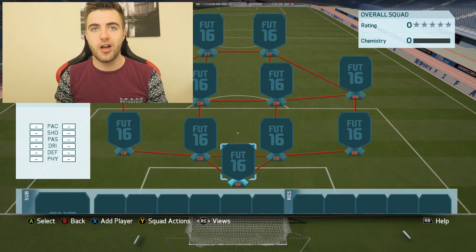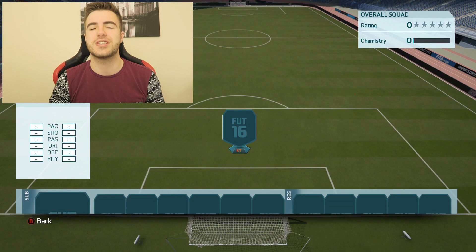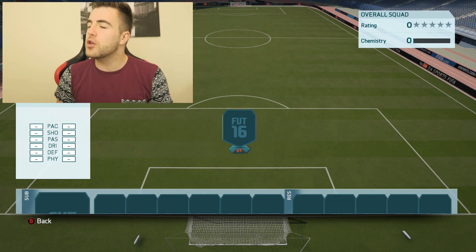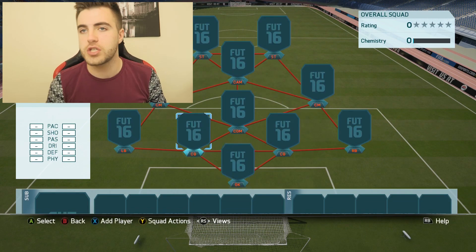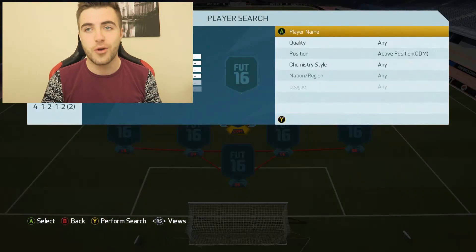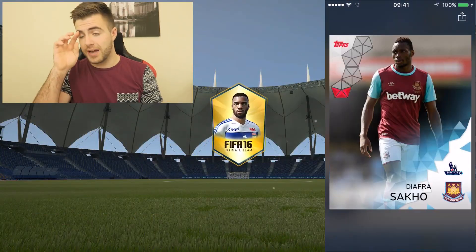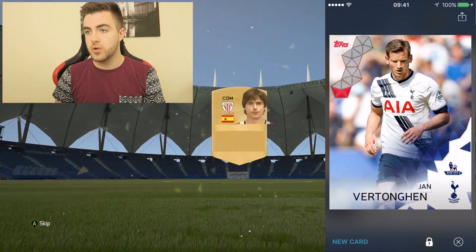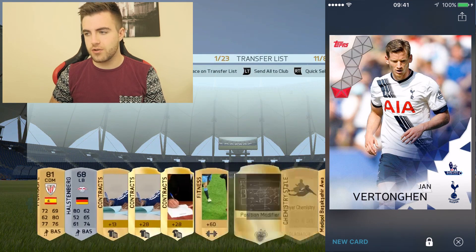To add a little extra to this, I'm going to go ahead and start spinning on the formations. I'm going to close my eyes and when I finish this sentence we're going to hit stop, and that will be the formation we will be using. 41212. Okay, that's a little bit annoying because there's no wingers. I'm going to go with player number two in the Topps pack this time. Player number one was Diafra Sakho. Jan Vertonghen is number two.